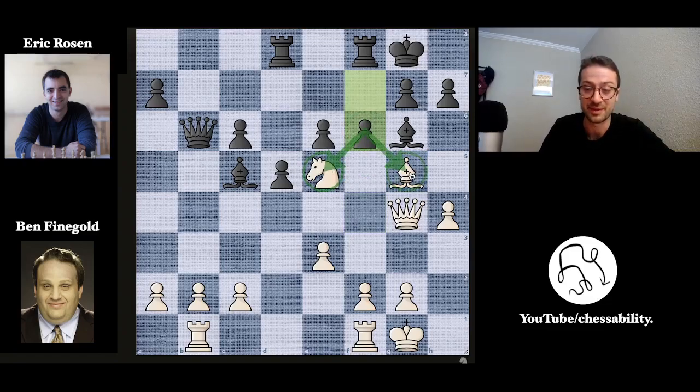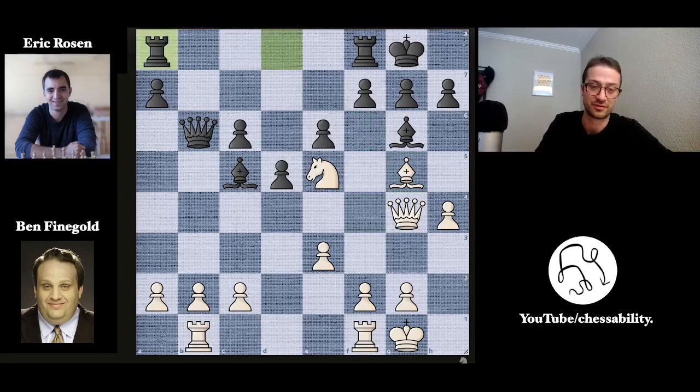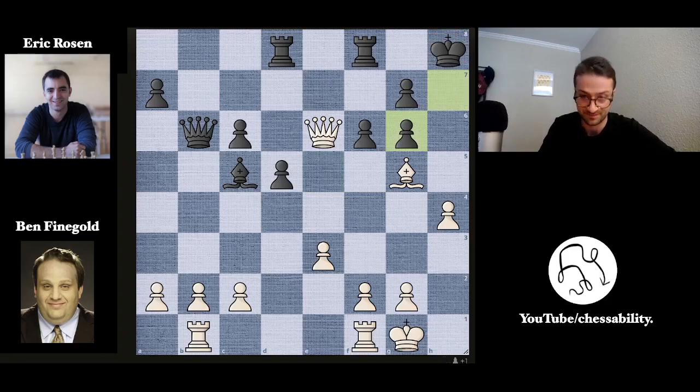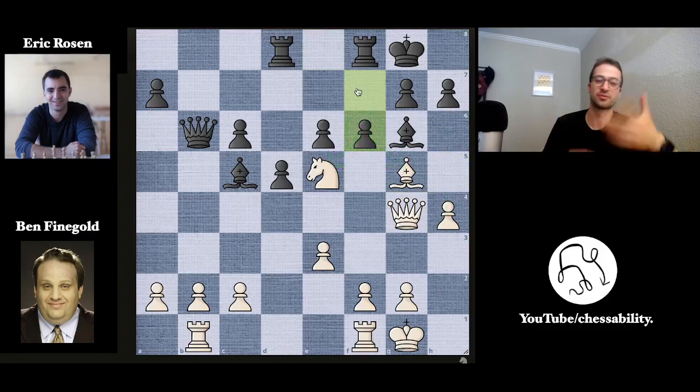It looks like you can play f6, forking the knight and the bishop, but this doesn't work because of queen to e6 check — that's why you don't want to play f6. After f6, the e6 pawn is undefended, queen check, and the king has to move to h8 because the knight is guarding the f7 square. Now knight takes on g6 with check, and after pawn takes, you have bishop to f4 — Ben is up a pawn and the pawn structure is totally destroyed. This is a winning combination, but in a three-minute game, the h5 move just looked too natural. We can't really blame him.